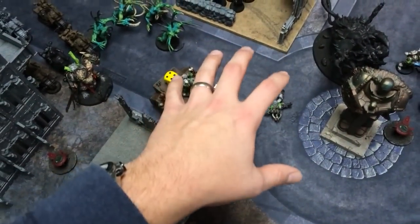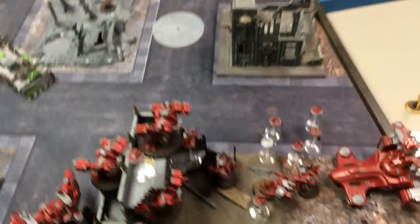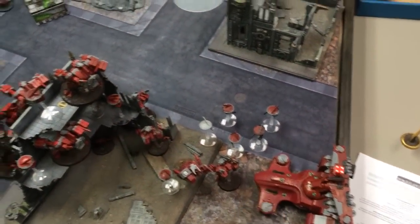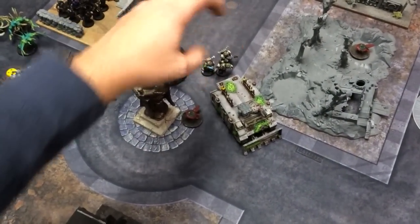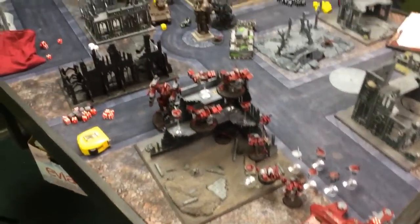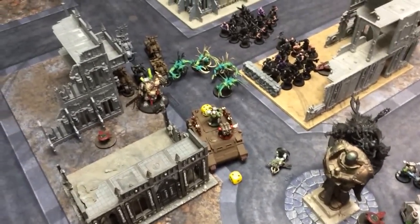The Riptide continued to lay down a pie plate, which didn't benefit from the Marcolite since the Rhino target was gone. It scattered but still took out all but one of the Marines and did one hull point to a nearby Rhino. The rest of the Crisis team put two hull points on another Rhino, which was finished off by a missile from the Skyray. The Broadsides were able to take out most of the Marine unit there.